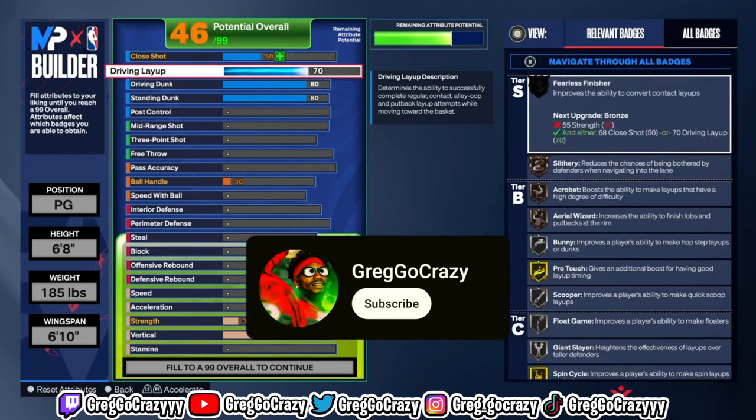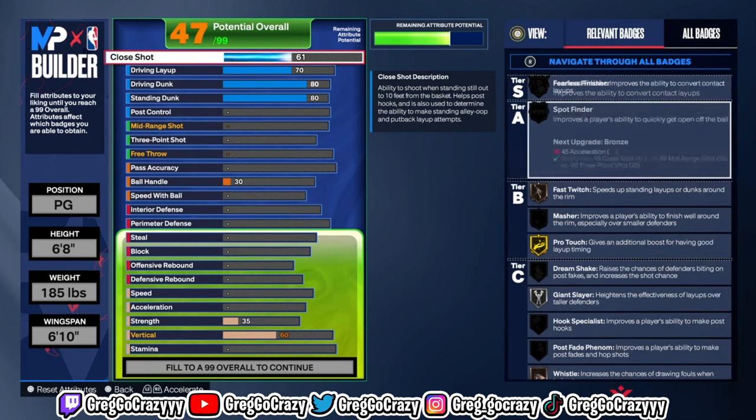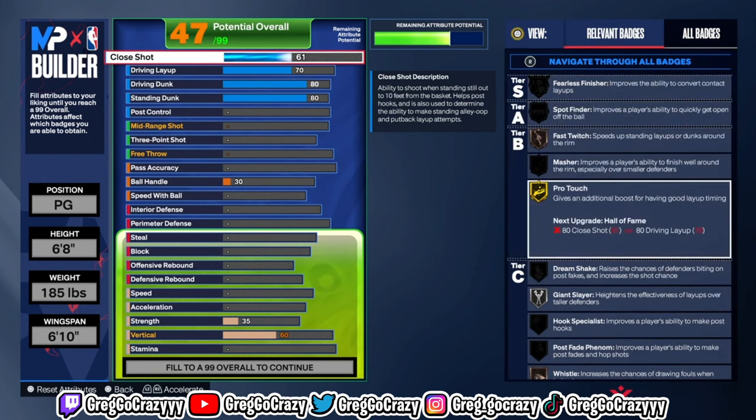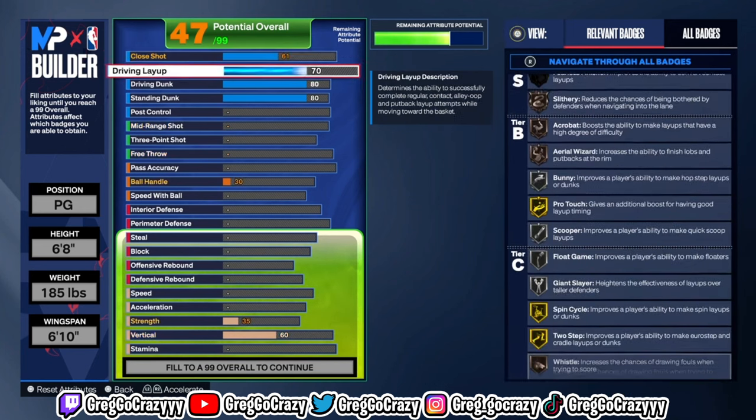In order to make this build, put the position at point guard. Point guard is the most powerful position in this game. If you're gonna make a player, make a PG most of the time because you don't want a bad PG on your team. Make them a PG, make them 6'8", 185 pounds, with a 16 wingspan.